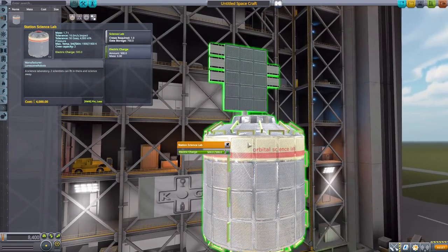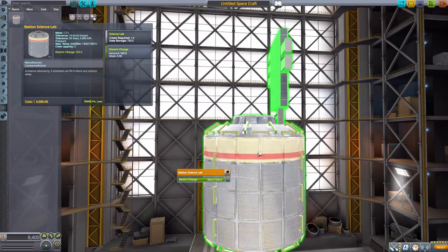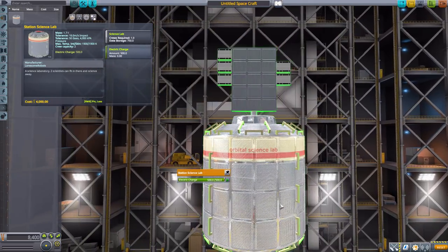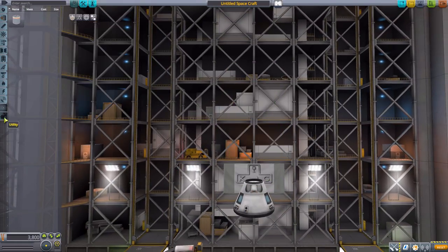I quite like the different stripe that this module has along here — it's really the only one of the different modules with this stripe, so it's quite unique and cool. The rest are just shiny textures. Let's move along and head down to where the rest of the parts live in the utility category. The first one is the station airlock.